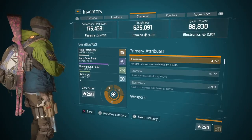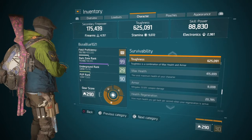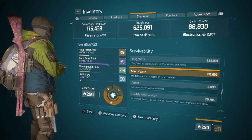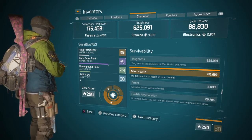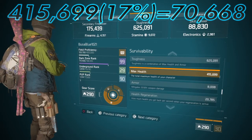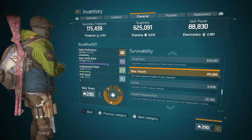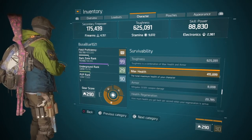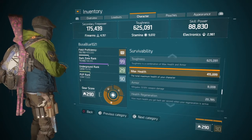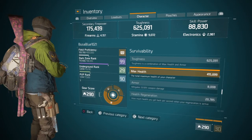Let's get into the math. My max health is 415,699 — probably lower than most, and I'll get to the reasons why because I run my build a little differently. At 100 stacks, I take my max health of 415,699 and multiply that by 17% or 0.17. What you get out of that is 70,668 healing per second. I'll also be going over weapon talents that add additional healing, but 70,000 healing points per second at 100 stacks is absolutely crazy.